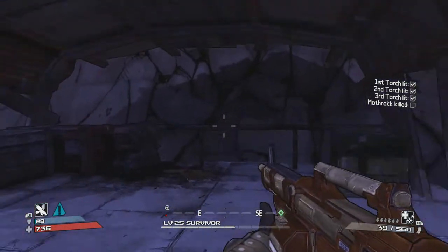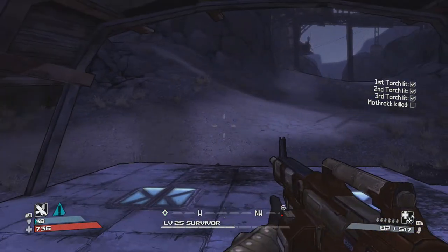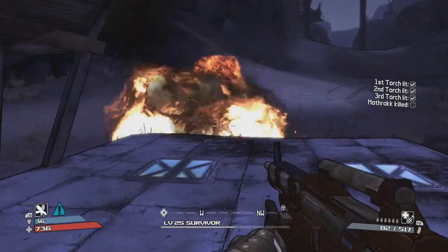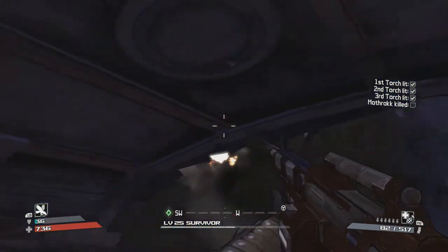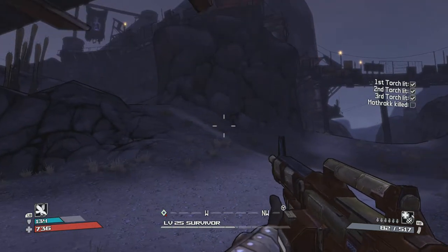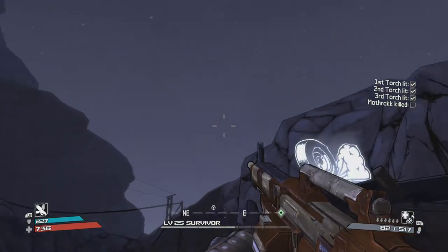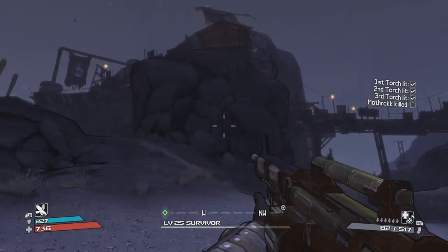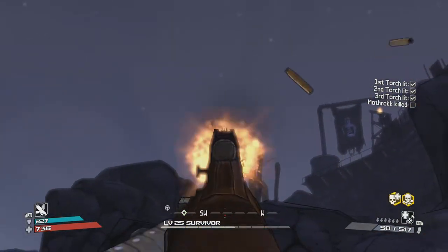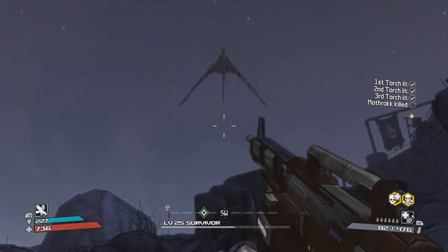It depends on how many hits you can take from Mothrak as to how long you want to stay out and shoot at him. You might just want to peek out and fire a few rounds or even a sniper shot. Sometimes you can't see where he's at if he goes in a different direction. The most effective weapon is definitely a combat rifle — submachine guns just can't shoot far enough.